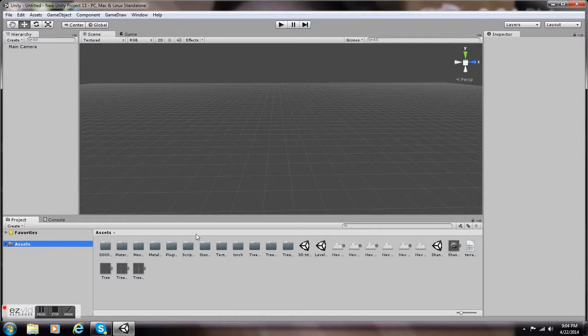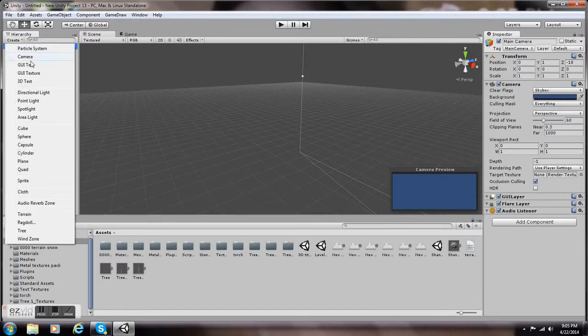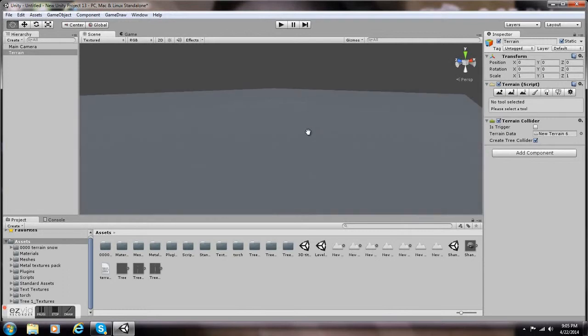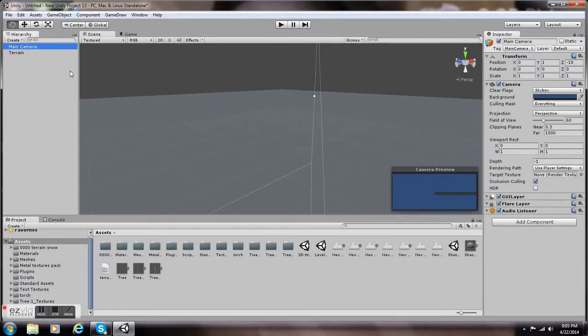Hey guys, this is Steven, or Stevie P, or Stefano. I'm showing you how to create a more woodsy terrain. As you can see there's nothing here, just plain space — the main camera only sees blue because there's nothing else. I just created a terrain by hitting Create in the hierarchy column, and now I'm trying to get a good angle of the terrain, which starts out as just a flat square plate.